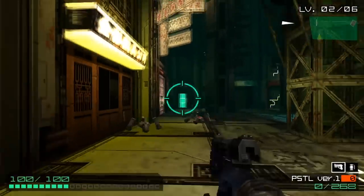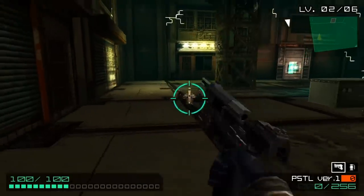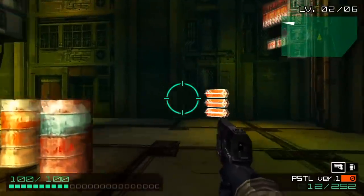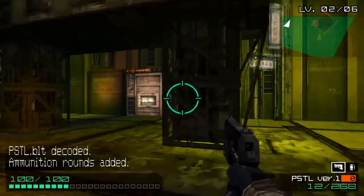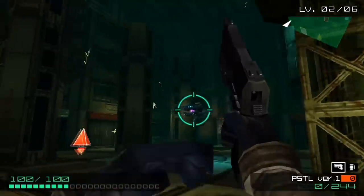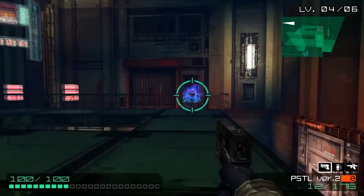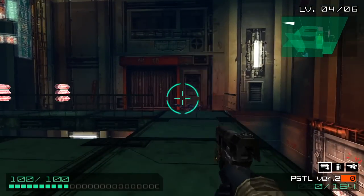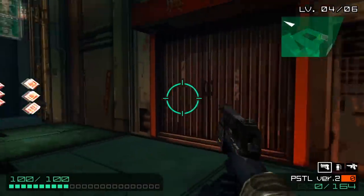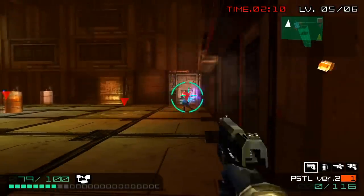Coded Arms is a first-person shooter that takes place well into the future, where it is now possible to connect the mind to a computer network. Because of this, the game takes place in a sort of virtual reality known as ADA, that continually generates enemies and environments for those that enter. Due to the limited amount of input options the PSP facilitates, it can be quite awkward at first trying to get used to the controls, but you can fully customize the controller options to cater it to your style of play.